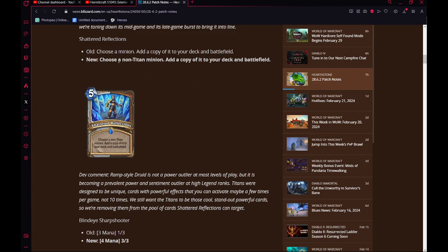Shattered Reflection — choose a non-Titan minion and add a copy of your deck in Battlefield. This was good in Standard because you would just play 3 Titans, get a full board, draw your hand, get mana back, all that. Way too strong in Wild. Changing it to non-Titan doesn't change anything — if the card eventually sees play, you're not going to use it with the Titan anyway, so it doesn't affect the card for Wild.